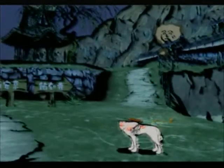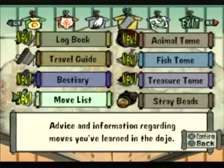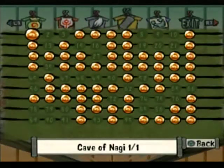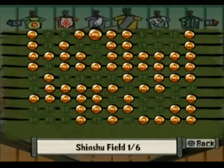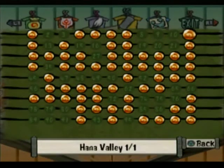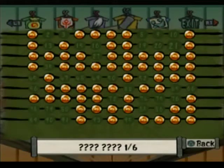So what are we going to do today? Let's have a look at which stray beads we are still missing. We have one stray bead from the Cave of Nagi and that's it. We're missing two from Kamiki. We're missing some from Shinshu. We're done with Hana Valley. We're missing some from Agata Forest. We're missing some from the Tsuta Ruins. Some from Taka Pass.